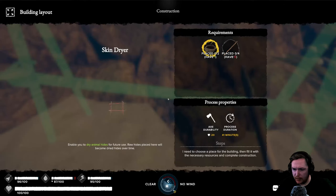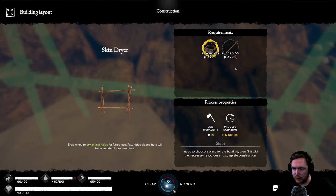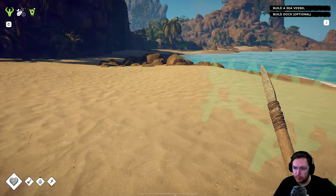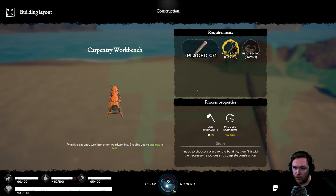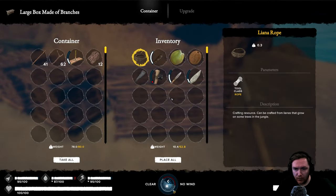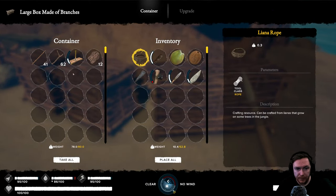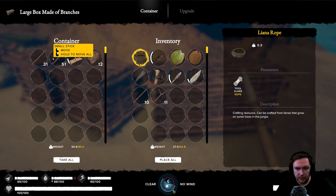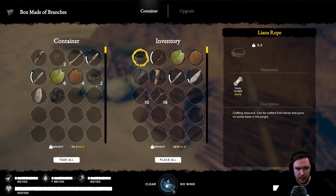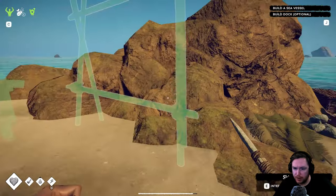So what do we need? We need rope and some long sticks, some small sticks, and for the other one we need a log, rope and small sticks. Luckily I did go off camera and get all those long sticks so we should have quite a few — 41. Let's take about 16 of those. We need more rope — we've got three, that should be enough actually.